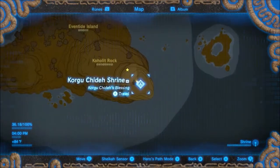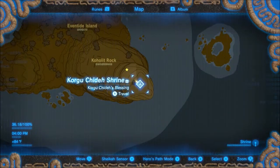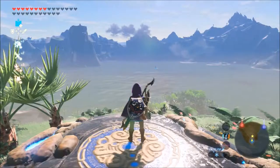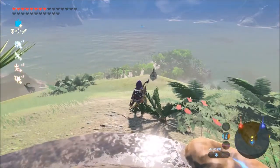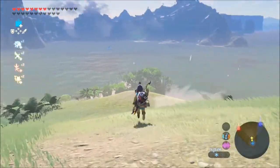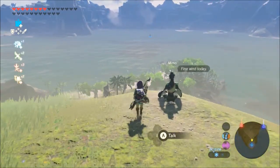What you're gonna have to do is unlock the Korgu Shide shrine — probably butchered that name — but you gotta unlock that first. Once you do, you are going to see that Mimo, I think is his or her name, will be sitting out here on the rock.